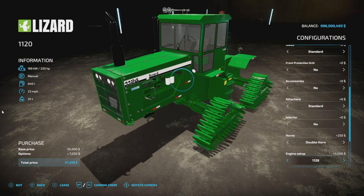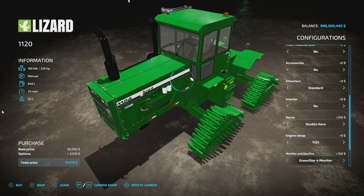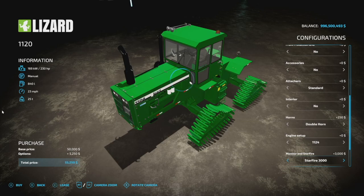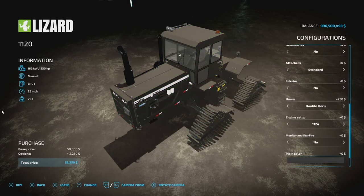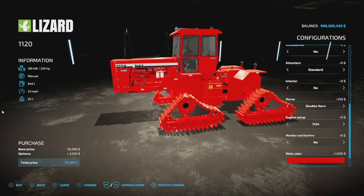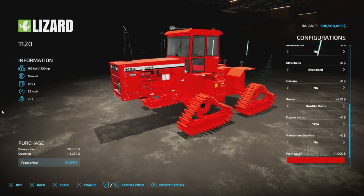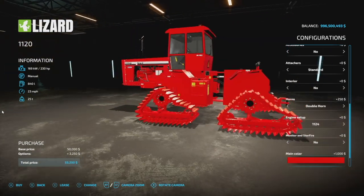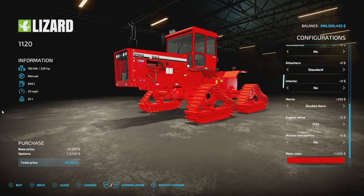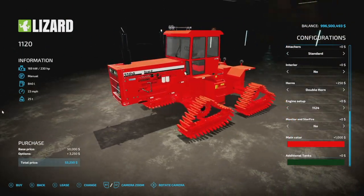Horn options: horn one, horn two, and a double horn that plays both. Engines: 230, 280, 320, and 360 horsepower. You also have Starfire GPS — Green Star 4 monitor, Starfire 3000, 6000, or nothing. Colors include greens and gray metallics. Heads up: whatever color you choose will also change your rim colors, and in this case it changes your tracks too — hopefully that gets separated in a future update. Additional tanks in the back are also color-matched.